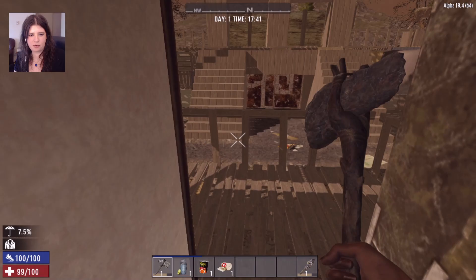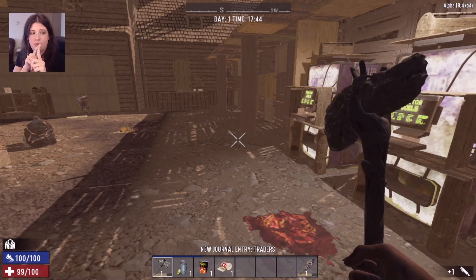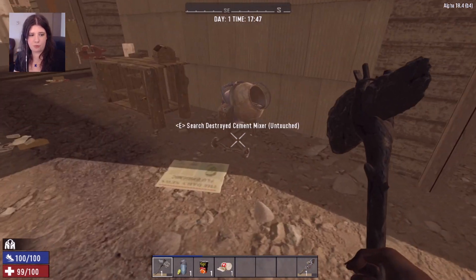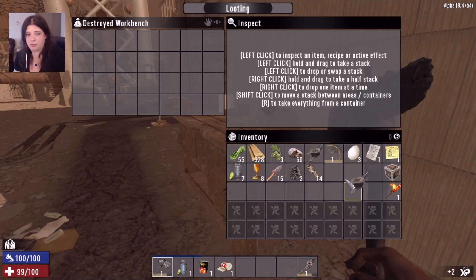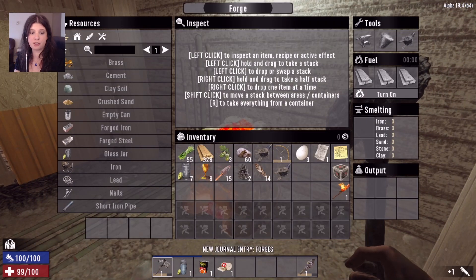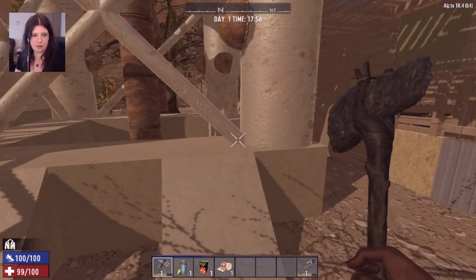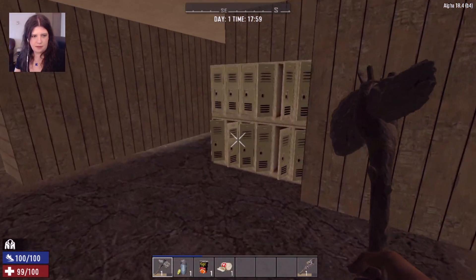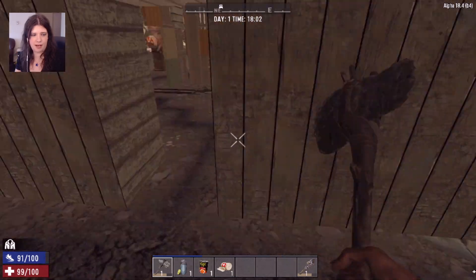The trader's inventory changes every day. Now we're going to be looking for four major machines in this game: one, a workbench; two, a cement mixer; three, a forge; four, a chemistry station. Right near the trader we can see a broken cement mixer, a workbench, a forge that works, and a chemistry station that also works. That means we can come use this forge in the daytime.